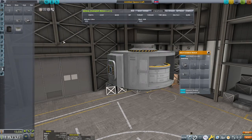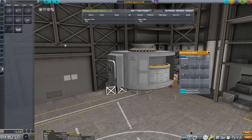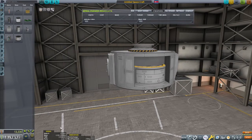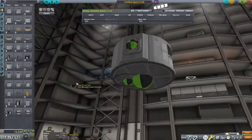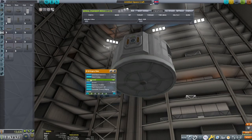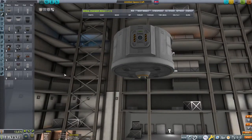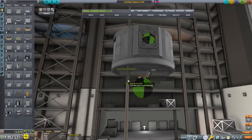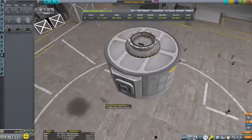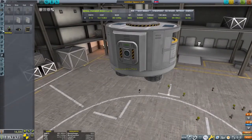Our engineer leveled up on his last mission, which means he can now double the output of the deployable solar panels — so we can take fewer of them for these experiments. The lander only needs to land and return to orbit of Minmus, so it can be rather light on fuel. My plan is to launch this into orbit around Kerbin, then have our main craft dock with it and take it to Minmus. We will still use this craft to rendezvous and dock around Minmus, but we don't have to launch it all the way there for the contract to count.